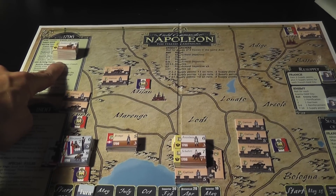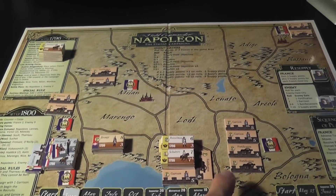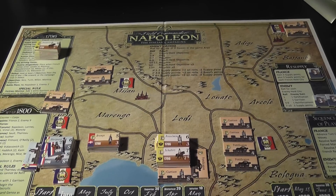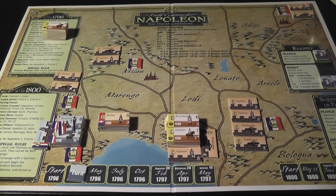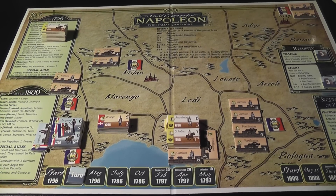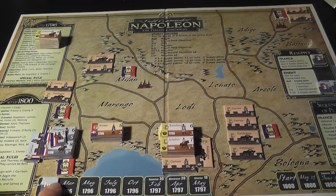There is also a considerable stack of Austrian units that will enter the game as soon as Napoleon reaches Mantua or Lonato. At the beginning of the game, Napoleon really has to take control of the second objective as soon as possible, because there isn't much time before the defeat condition is triggered.